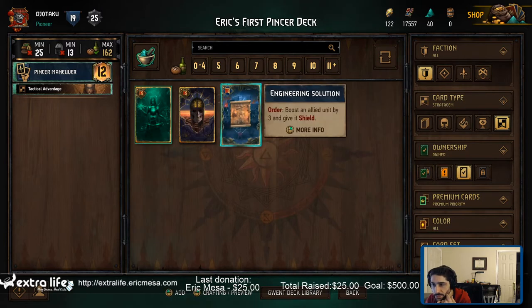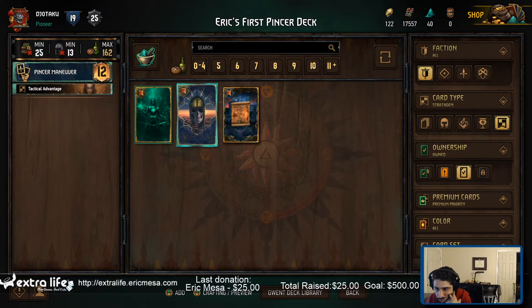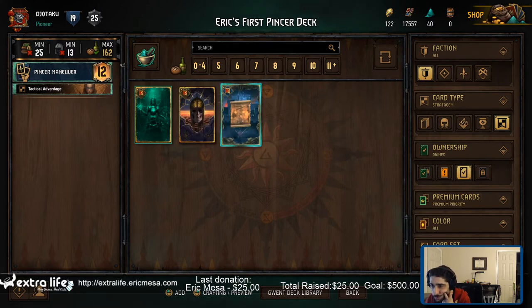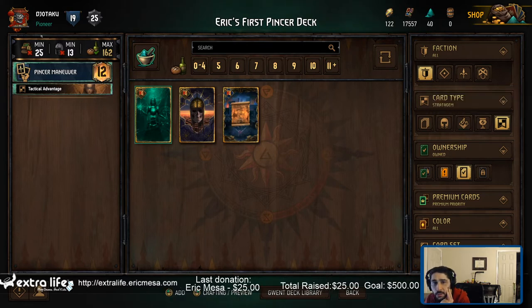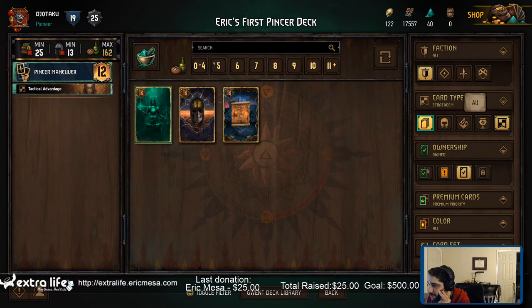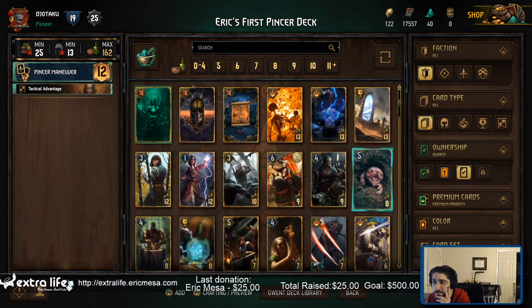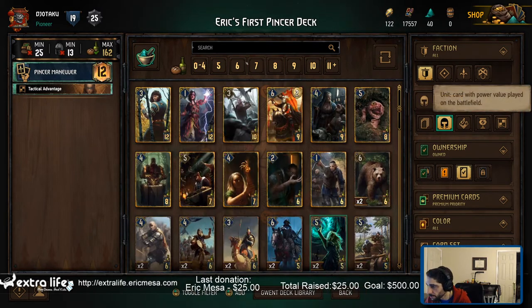Tactical advantage — boost by 5 and banish. Boost by 3. Boost by 3 and give it shield. May come back to this. I just want the strongest hand I can get. I wonder, can I do control or shift?